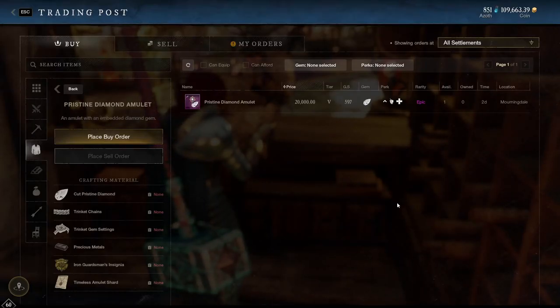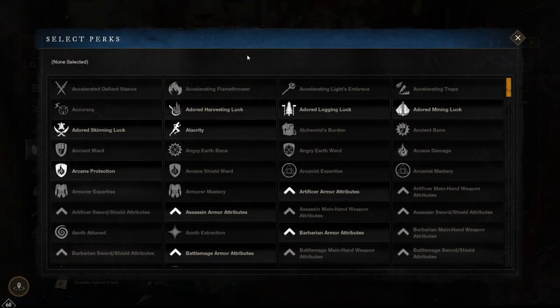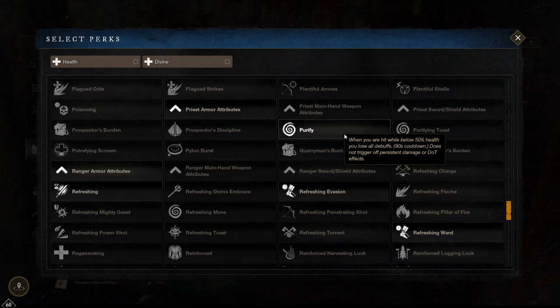Okay so that was armour, now let's move on to jewellery. For amulets I would highly recommend divine and health as your musts. Divine makes it so you gain 5 to 9.5% more health from all incoming healing effects — this is absolutely massive in wars especially if you're a frontliner. Health gives you 3 to 9.4% more maximum health — this is just free stats; the longer you live the more damage and the more useful you are. As for the third perk I would recommend purify or refreshing.